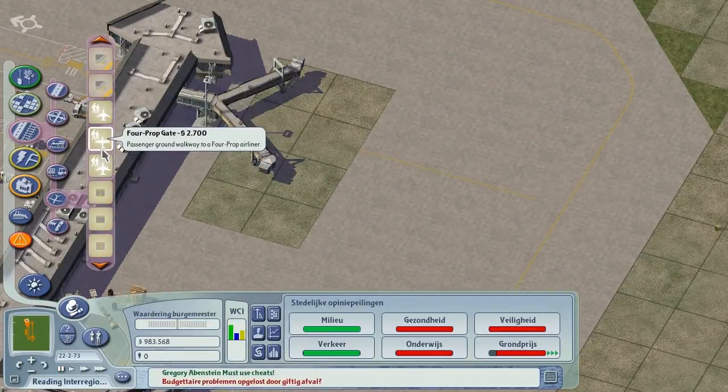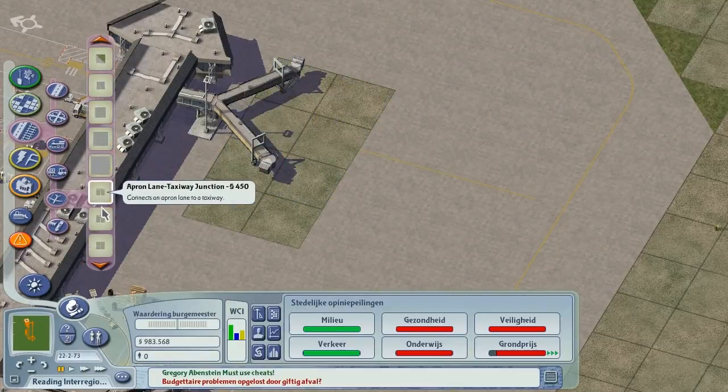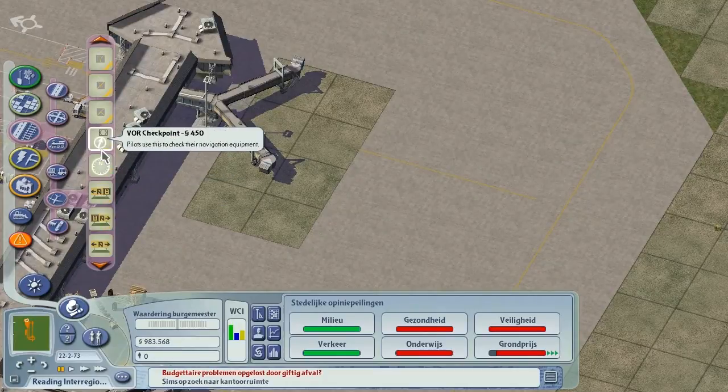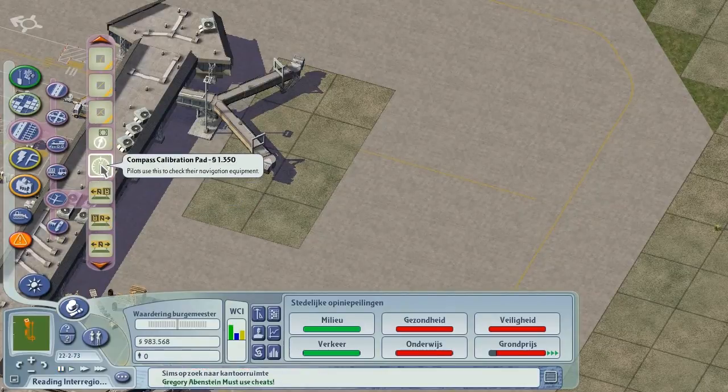Let's scroll down the menu. What's this? For prop gate — no, that's a gate on itself, that's not what we want. Regional jet parking — we should probably build some of those. So we don't really have anything of this.